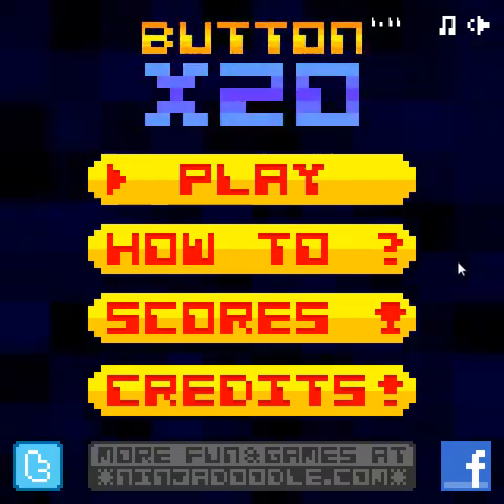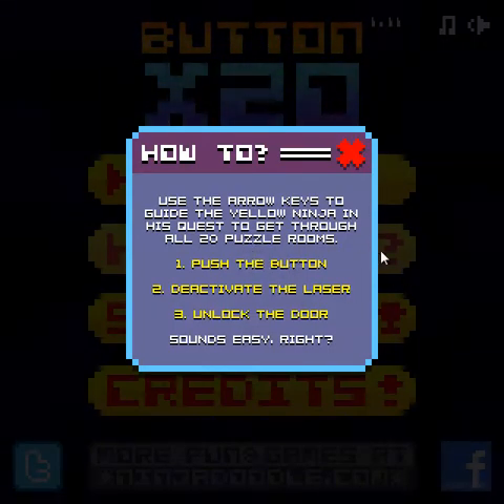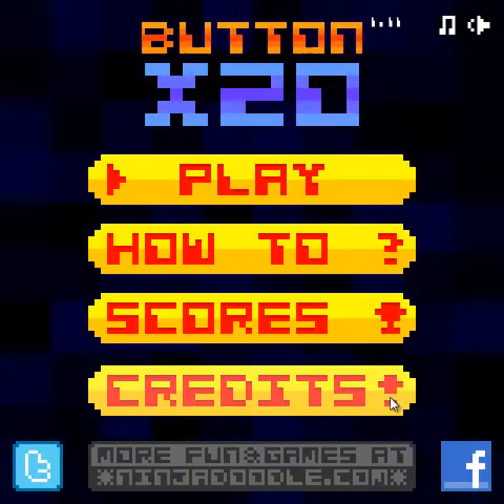I'm SirTapTap. Let's play Button x20. How to use the arrow keys to guide the yellow engine as a quest — move through all 20 puzzle rooms. Push the button, deactivate the laser, unlock the door. That does sound easy.